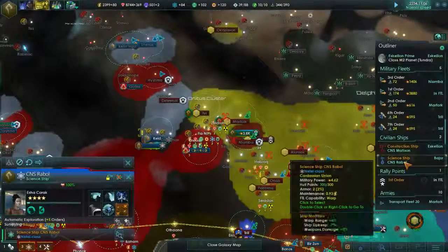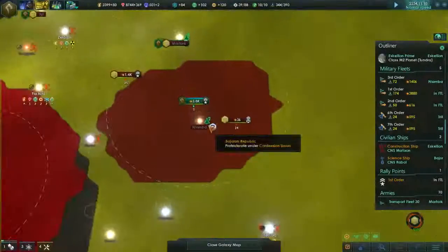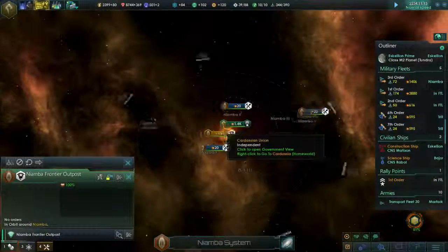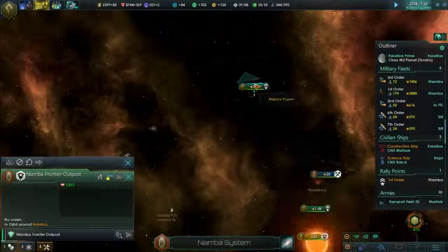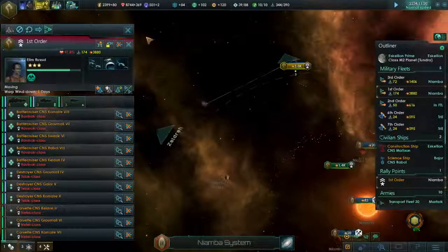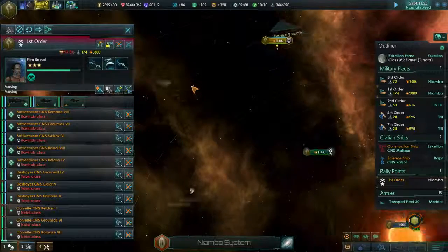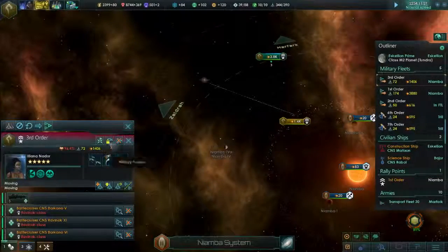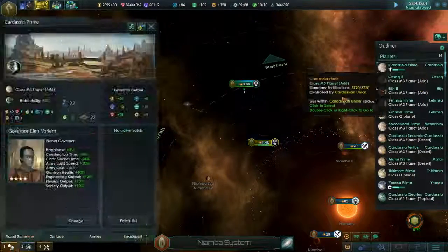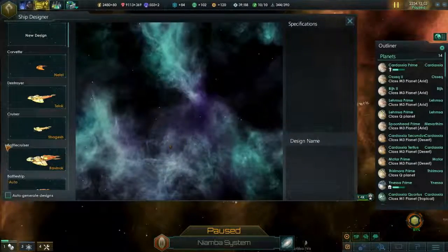Everyone's converging on the system. We want to jump these guys as soon as they come in, and hopefully everything will work out for us. Elim, Ilianda - we're actually under our naval capacity right now, which is very unusual. But hey, we can build battleships now. So just take a quick look at that. Okay, phasers are already at level 3. I thought we could just build battleships now - I'm kind of confused. Oh, battlecruiser and battleship - gotcha, I understand.